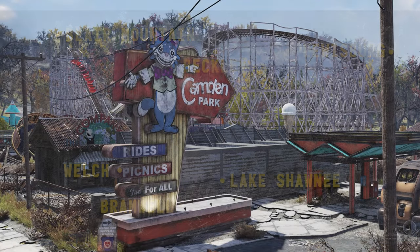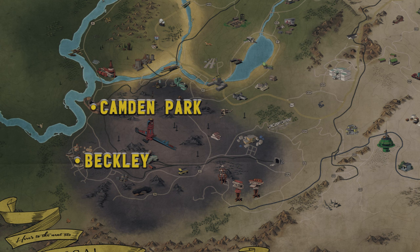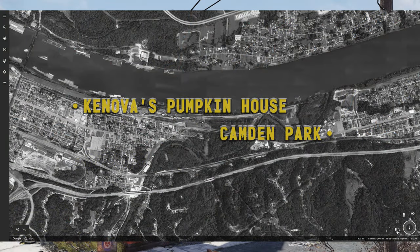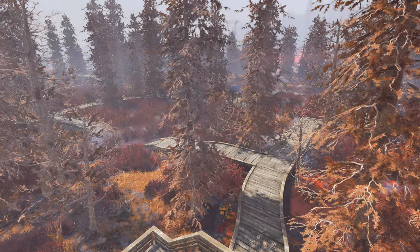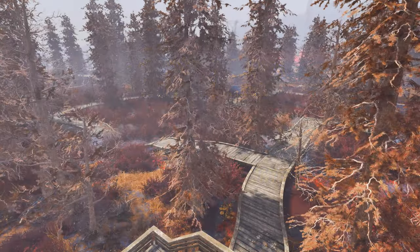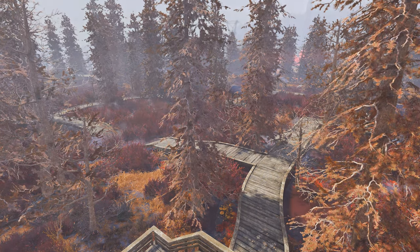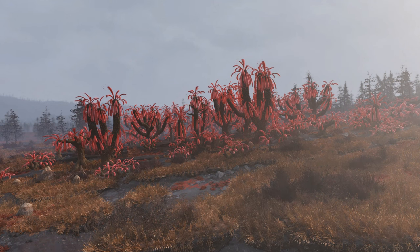Camden Park can be found both in-game and in the real world. While in-game it is closest to Beckley, in the real world it lies within the city of Huntington, West Virginia. Not far from Watoga, both in-game and out, one can find the Cranberry Glades, a unique ecosystem home to a number of fairly unique organisms, including the carnivorous sundew plants that have grown to enormous size in-game.